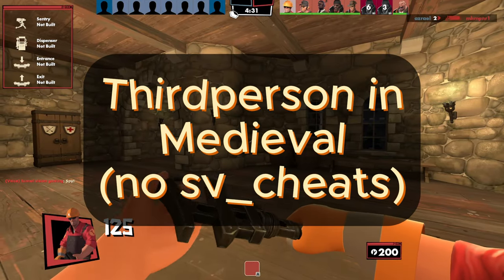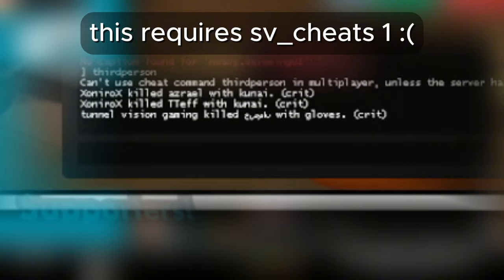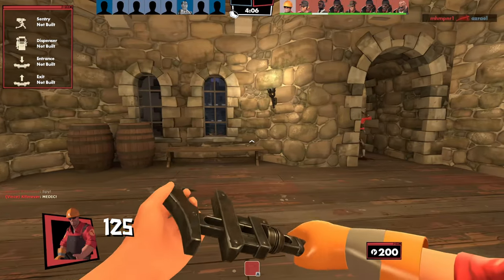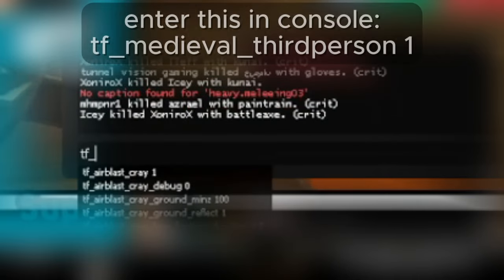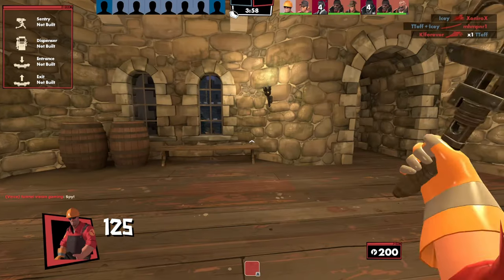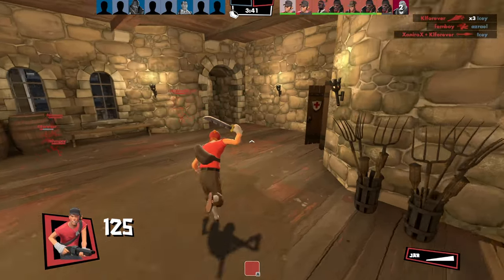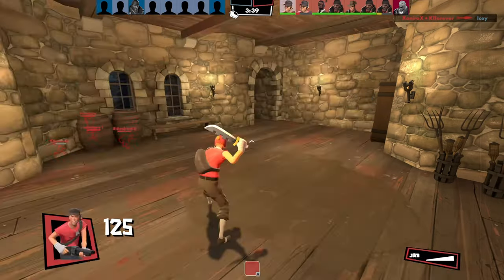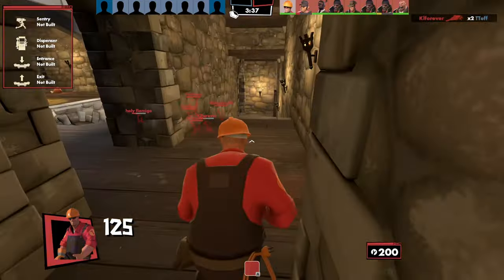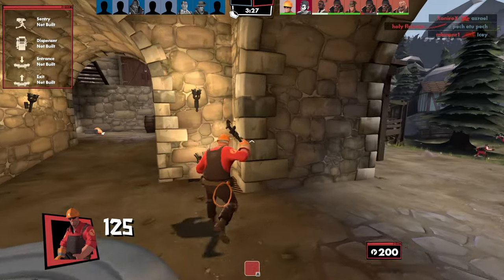Hello everyone, today I want to show you something I just found out. Normally in TF2, there's a command called third person, and it says you're not allowed to use it without SV cheats 1 enabled. Currently I'm on Berkhausen, which is a medieval game mode, and if I type in TF medieval third person 1 — it works! Apparently you enter the code and switch a class and it is working. Let's go, engineer gaming! I just recently found out this and I find it extremely cool and wanted to share it with you.